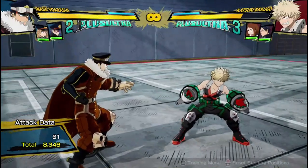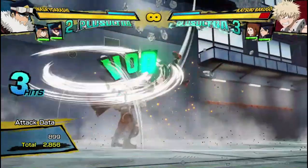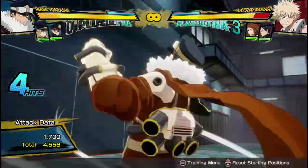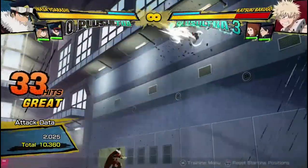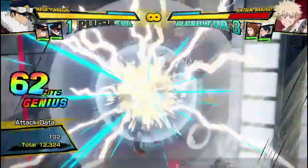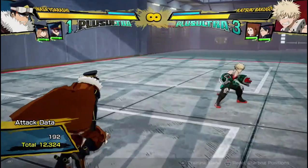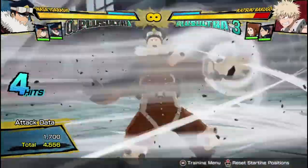For his plus ultra combos, you'll have a lot of meter since he doesn't use dash cancels that often. You can do 4 hits and then his plus ultra. They do lead into a wall splat. The best way to go into plus ultra 1 is either from 4 hits in the string, or into his armor move and then the plus ultra — that's a sure way of getting it off. It can be hard but if you get the wall splat from it, it's worth it.